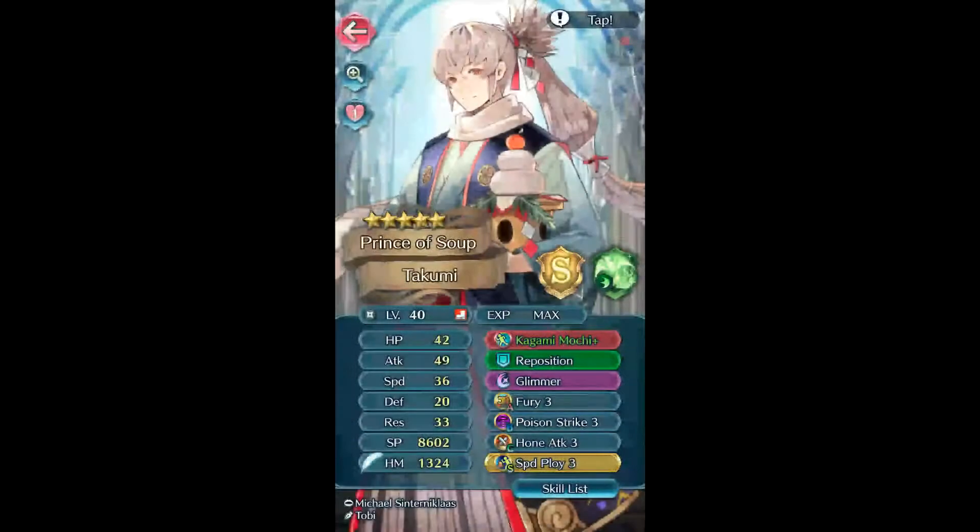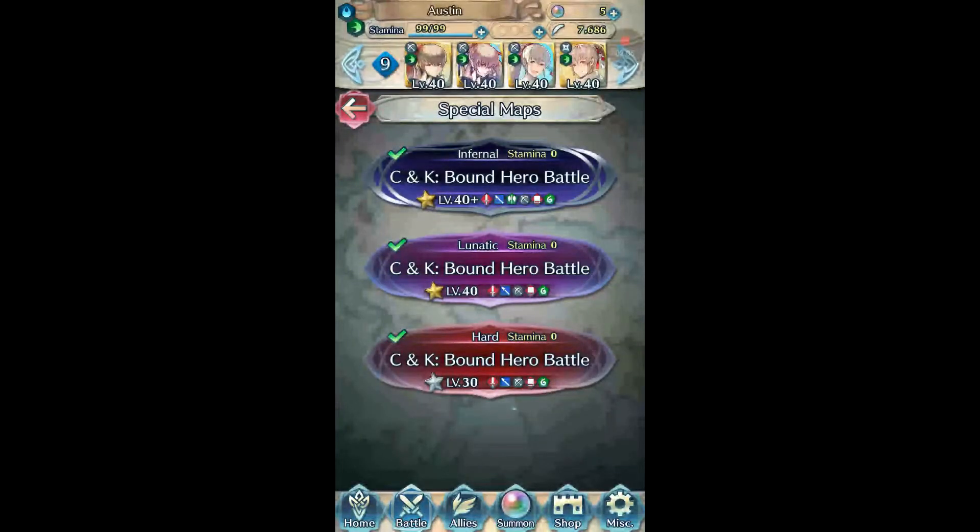And then Dagger Takumi — he's basically just there to kill one enemy. He buffs Summer Takumi, and then he plays against a Horse Cavalier that has a lot of Speed. And it's all said and done — let's go ahead and do this clear.